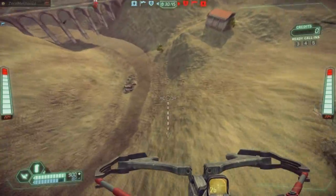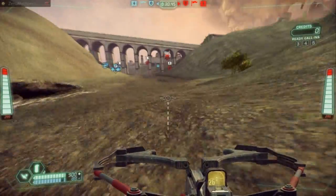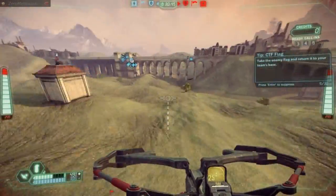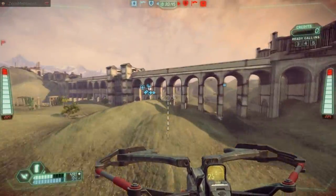Disc jumping involves firing your disc or bolt behind you on the ground to get momentum. It works best when flying up a slope, so that's usually what I save it for. The speed you get for using it on flat ground just isn't worth it.